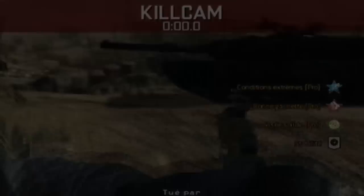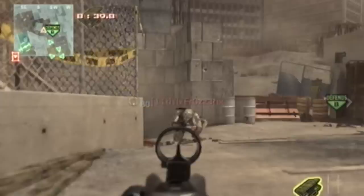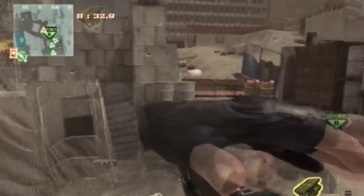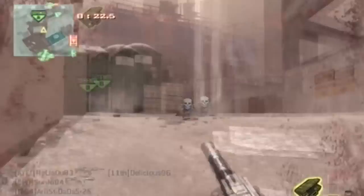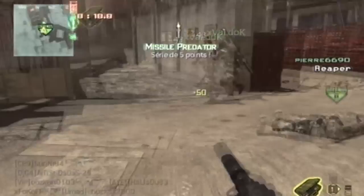Maintenant que vous avez vu ce que c'était qu'un dropshot, on va entamer la deuxième partie : « À quoi ça sert ? » Eh bien c'est très simple. Un dropshot, ça déstabilise beaucoup l'ennemi comme vous pouvez le voir. Car on s'attend à avoir un ennemi de face et debout, du coup on commence à tirer et on essaye de viser le torse ou la tête. Et en fait on voit qu'il s'allonge, du coup on est totalement troublé et on perd un temps pas possible pour pouvoir le tuer. Alors que lui peut nous ajuster très facilement et très rapidement. Et on est quasiment sûr et certain de perdre un duel.